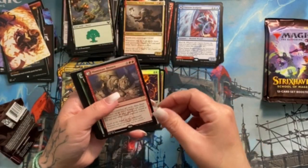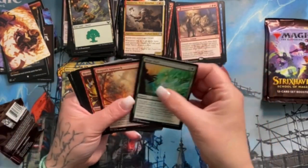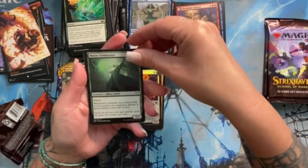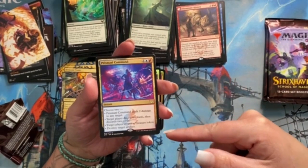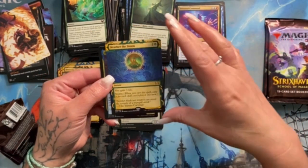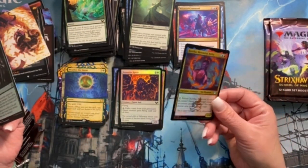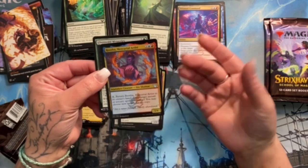It's a rare — Illuminate History, a Lesson. Wormhole Serpent. Symmetry Sage. Master Symmetrist. Prismari Command — I love this card, I think it's fantastic. Weather the Storm — good card. Rootha, Mercurial Artist! I think this box just knows I'm opening it because of how much good stuff there is. It's like, 'hey, this is definitely something you need to play.'